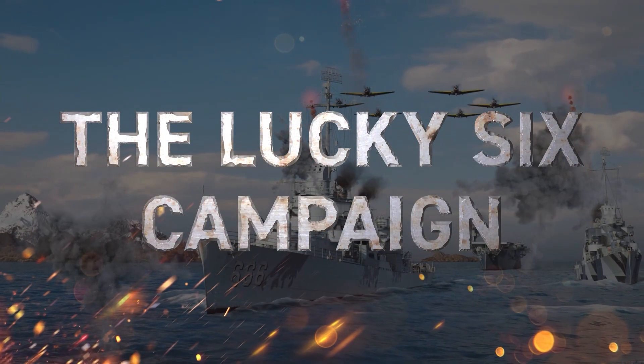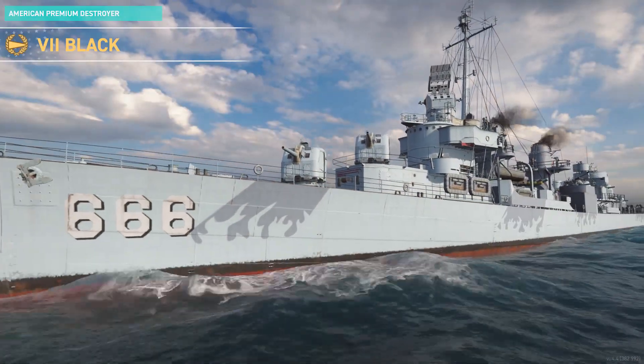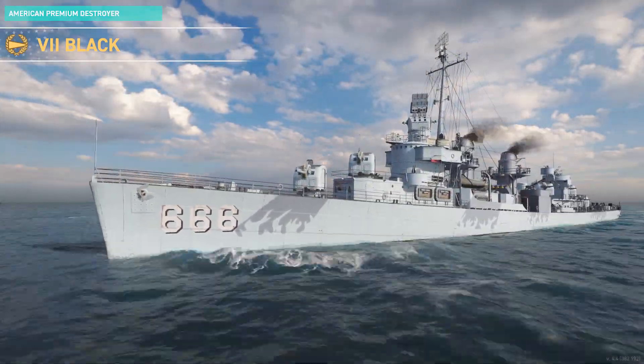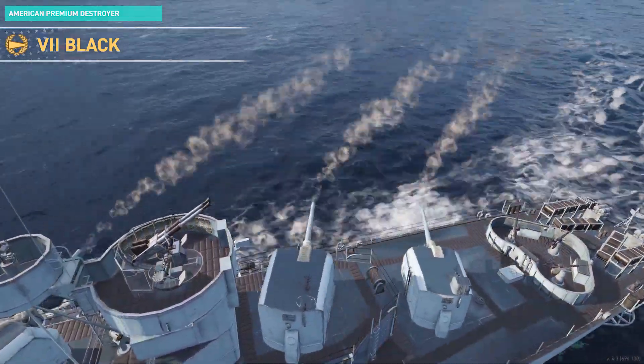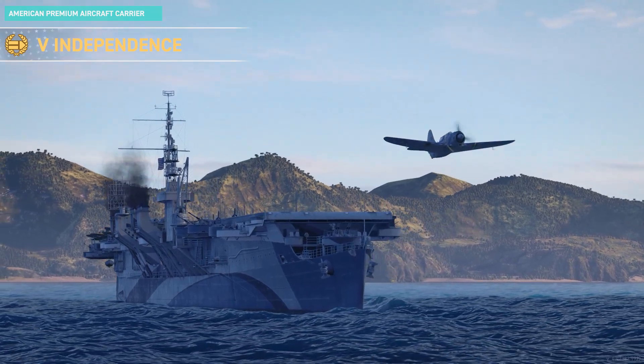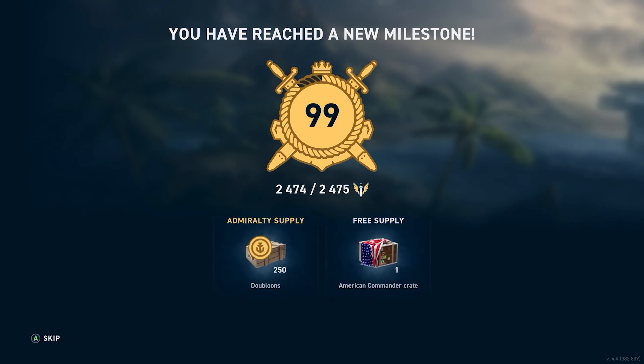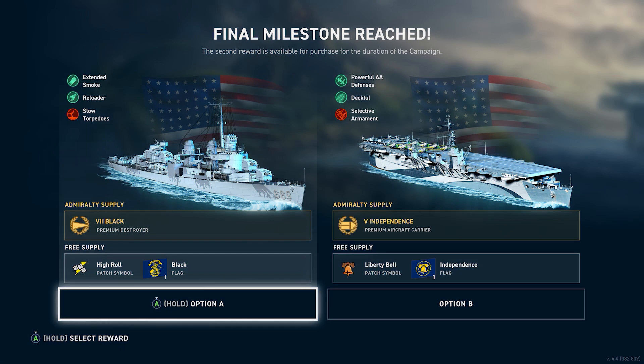The Lucky 6 campaign rolls in with two more American ships to choose from: Tier 7 Premium Fletcher-class Destroyer Black with rapid reloading guns and radar consumable, and Tier 5 Premium fast-moving Carrier Independence with capable bombers aboard. Get the Admiralty backing to obtain one or both of those.